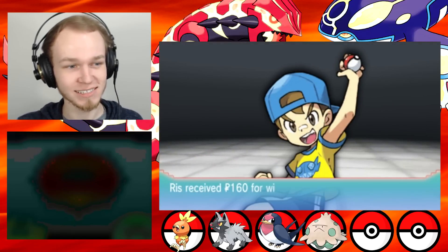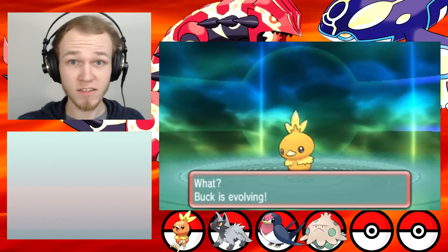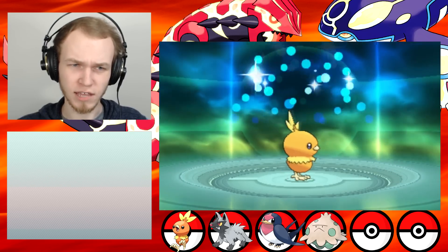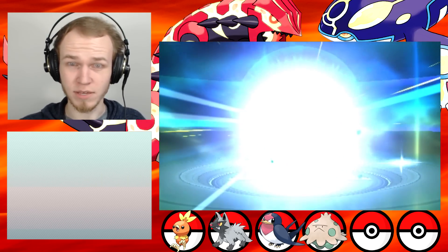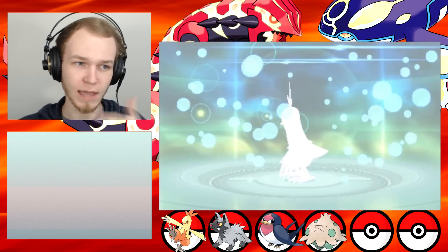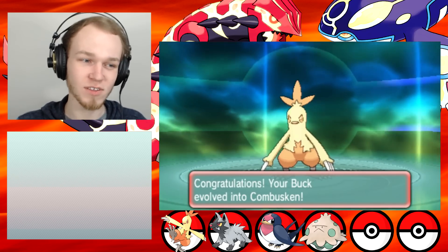'Wow, you've got some potential.' Well, thanks, young child. Buck is evolving! Someone also told me that if you keep Torchic as a Torchic to like level 54, it can learn Flamethrower and no other way, but I just think that's not worth it, because when you're at the higher evolutions you gain more stats more quickly. So I value that more. Congratulations — Buck evolved into Combusken!